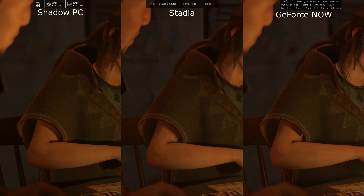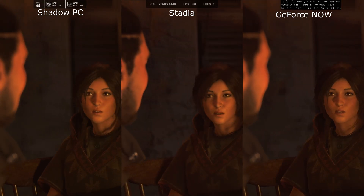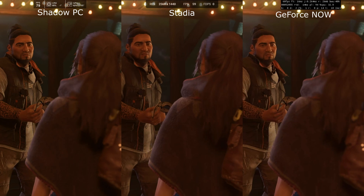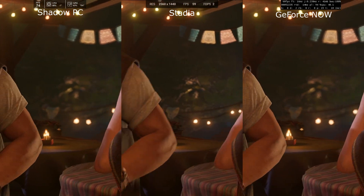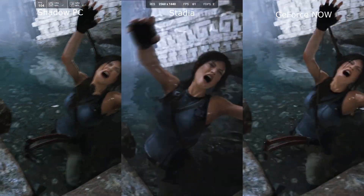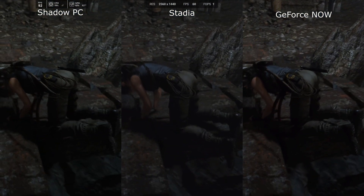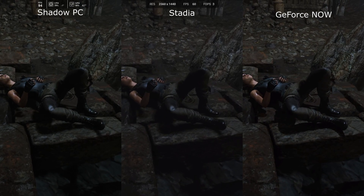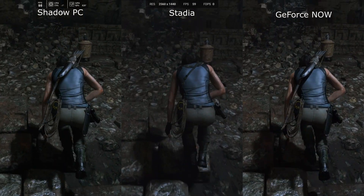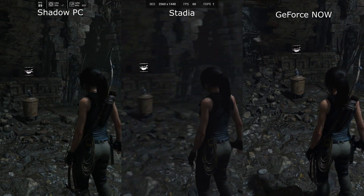We're going to have a look at Lara masking up, and then we will look at a water section. Once again, all looking very similar. Coming into the water section — or getting out of the water — it is again looking very similar. I think this one is just going to be a personal preference of where it is best for you to play. It is looking very good across the board. Let me know in the comments which one you think looks best and what you are going to be playing it on.